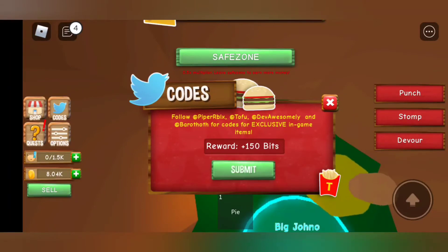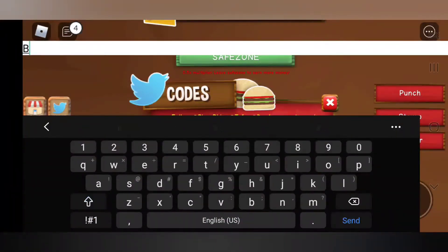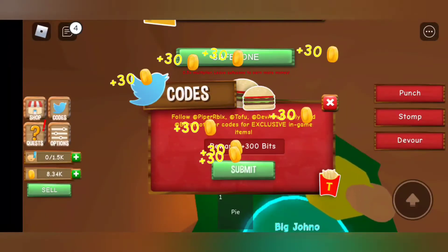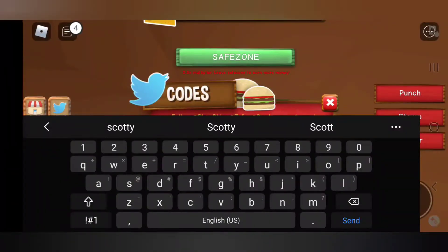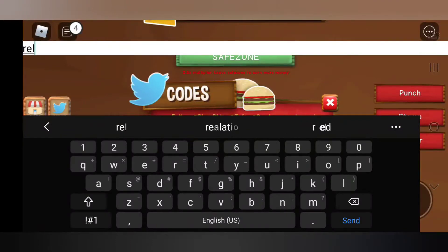Next is 'borrow' — it looks like all caps. Okay, 'borrow' — doesn't have to be all caps. And then 'scotty' — all right, 300 bits.